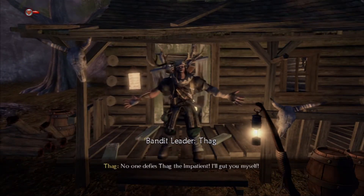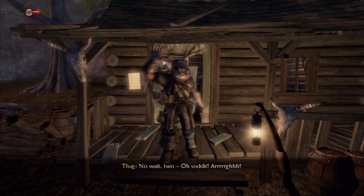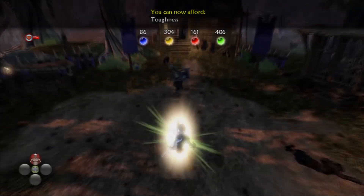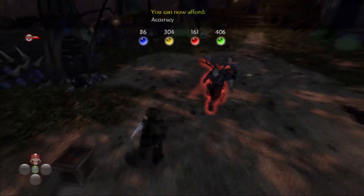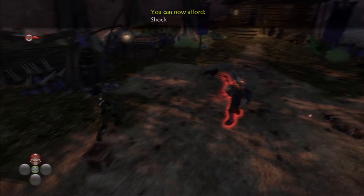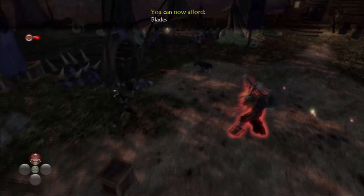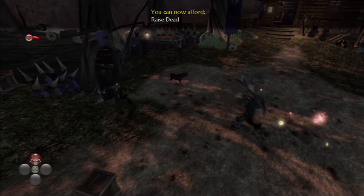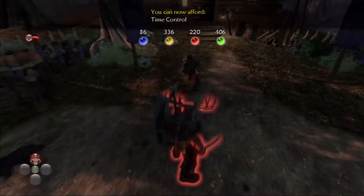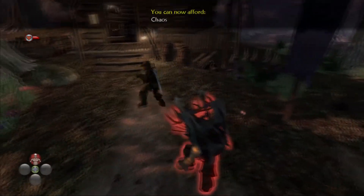No one defies Thag the Impatient! I'll gut you myself. I'll give you three seconds to get ready. You kicked my dog, you dick. I'm going to teach you a lesson. The game will tell you at certain points if you can afford certain abilities if you have enough orbs or whatever. Yeah, you kicked my dog — I'm going to burn you to hell. Actually, I think I've beaten this guy before without taking damage.